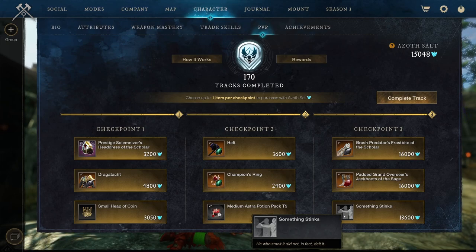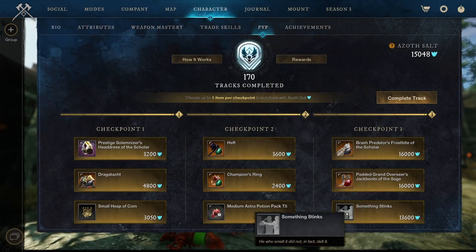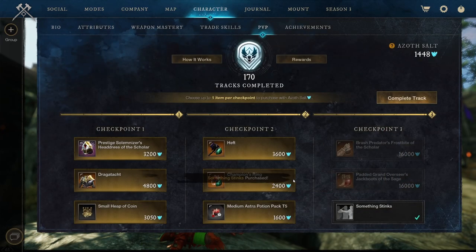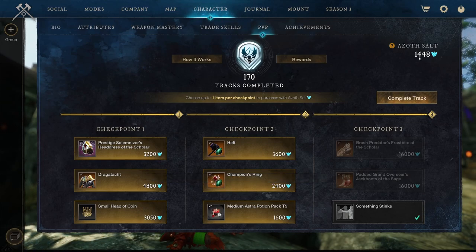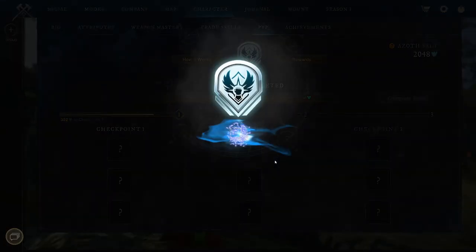And then Something Stinks — we got another emote in here. I've only got 15,000 and I'm kind of saving up for my red weapons, my shiny red items. But I cannot go over Something Stinks, I just can't. I need to buy it. So yeah, that's exactly what we're going to buy — 1,448. That is, I think, the least amount of Azoth Salt I ever... well maybe at the start of the track when I had zero. But holy crap. Something Stinks — let's check it out and complete this track.